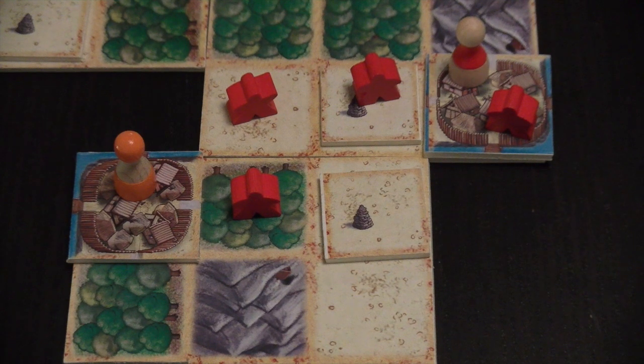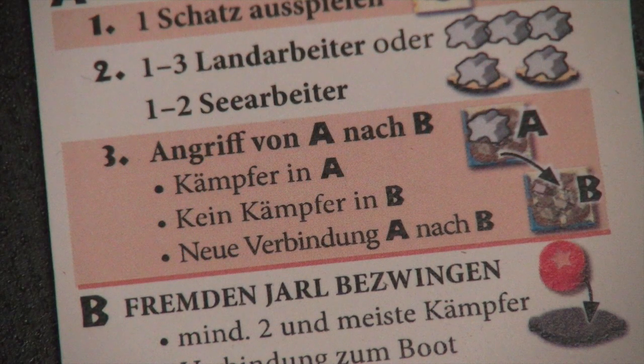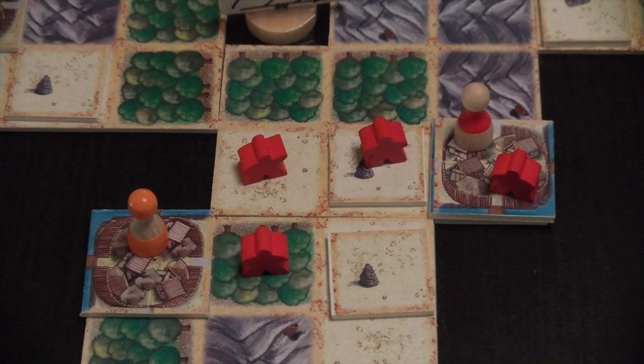After you have placed your workers it's time to unite or attack, if there are any conflicts. A conflict arises when the workers you just placed are touching another alliance. The very first priority is always to attack — you only unite when there is no possibility to attack, and these rules are a bit hard to get. The requirements for an attack are: first, there has to be at least one starting settlement with a warrior of your color; second, the target settlement must not have a warrior of your color; third, the target and the starting settlement were not allied before.